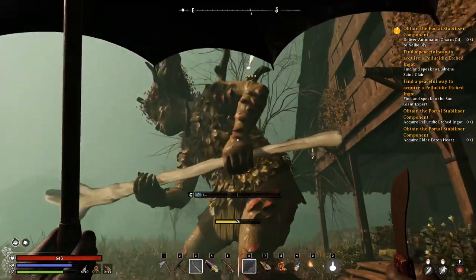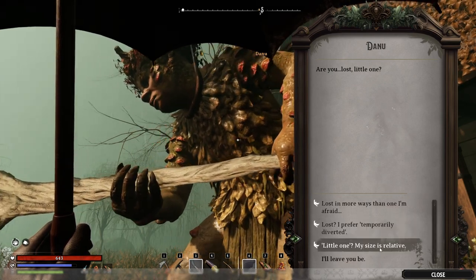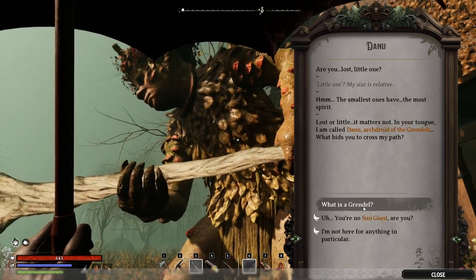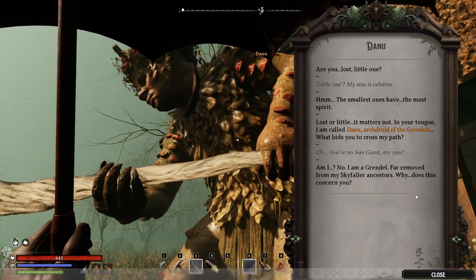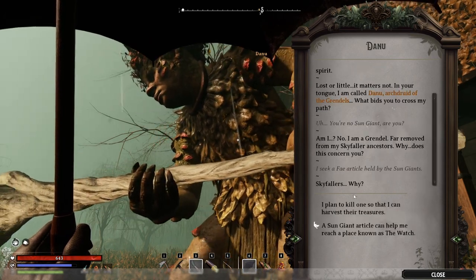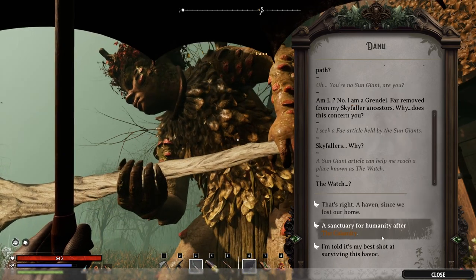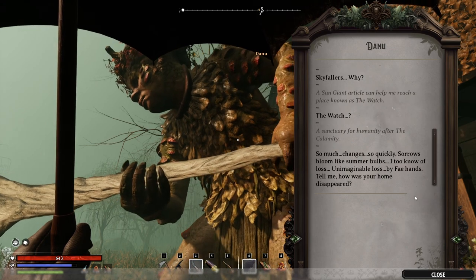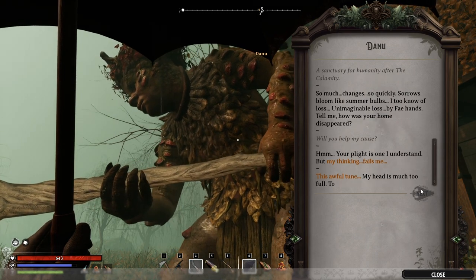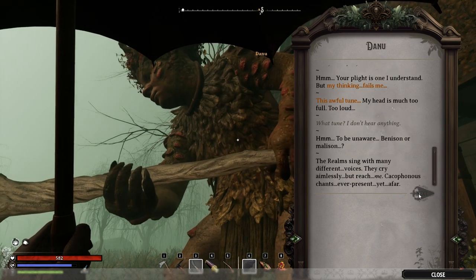Oh here you are, so Dawn is done. Okay, little one, my relative. You are no sun giant. I see the article held by the sun giant - why can a sun giant article help breach this place? Okay, sanctuary for us - will you help my cause? That tune is awful. Okay, what tune to verb the dimensioner - I'm swinging. Okay, present first tune.